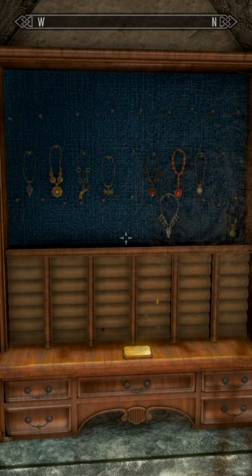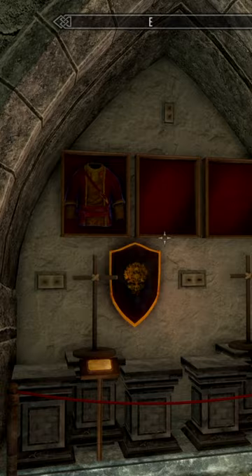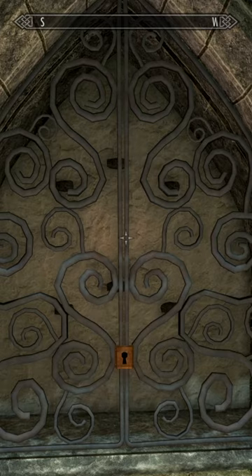There are also two separate displays for unique amulets and rings, a display for unique daggers, a display for the remaining items in the Oblivion Artifact Pack, a College of Winterhold display, and finally a display for the Elder Scrolls — which is where I'd put mine if I had one!